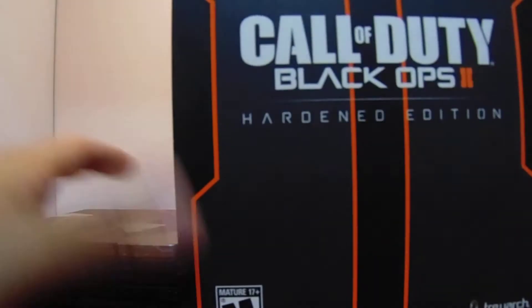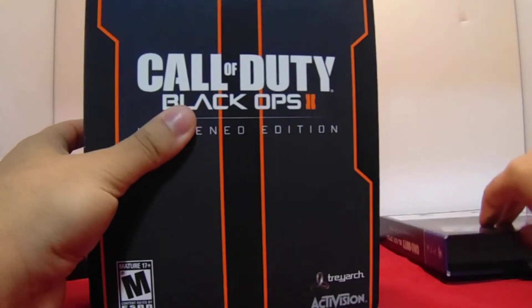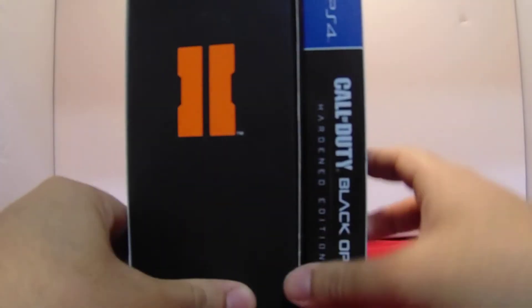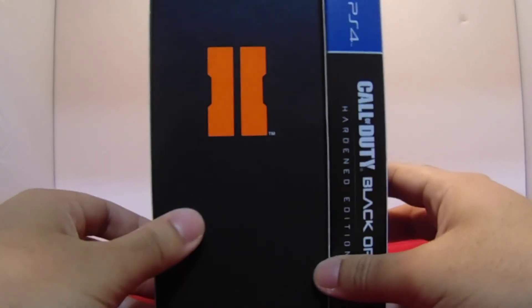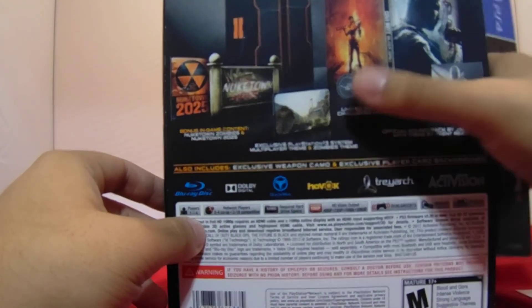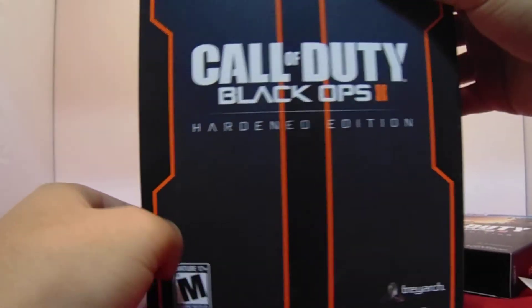So far I gotta say Black Ops 3 is my favorite just because of this right here — this is pretty cool. But the Hardened Edition for Black Ops 2 is humongous compared to Black Ops 3. Look at this, it doesn't even fit in the frame. The Black Ops 2 one kind of came with the same things, only with the specialist coins — I think that was like the only big difference. Yeah, it just came with the specialist coins and everything else was DLC packs. So yeah, by far the Black Ops 2 one will always be my favorite Hardened Edition, but the Black Ops 3 just has a beautiful steelbook case.